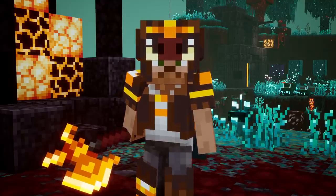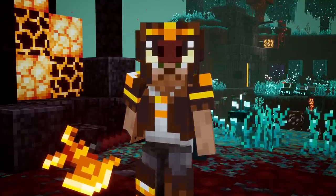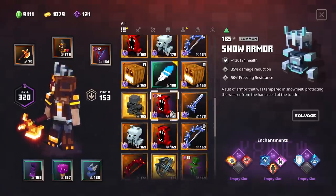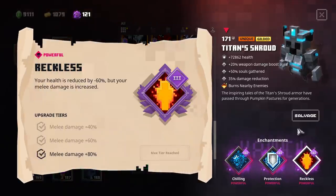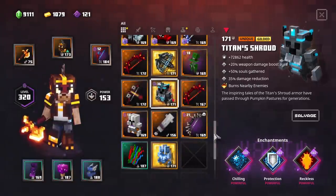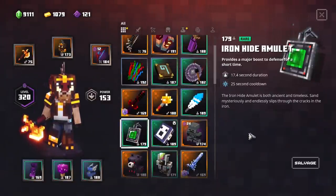I think it could be interesting for higher Apocalypse play if you combine this on pieces of armor that are already pretty tanky. I tried this on the live stream with the Titan Shroud at Tier 3 Reckless, and I have to say it was pretty scary — I was extremely squishy even with a protection and a chilling enchantment. But it can definitely work with some more artifacts, like the Ironhide Amulet.